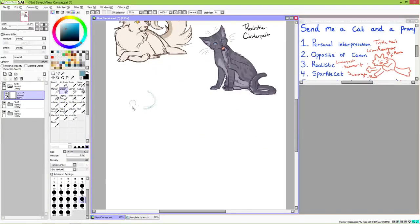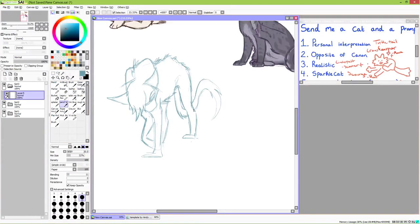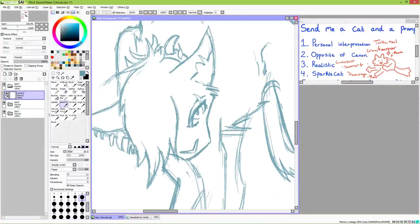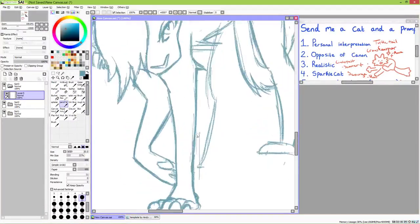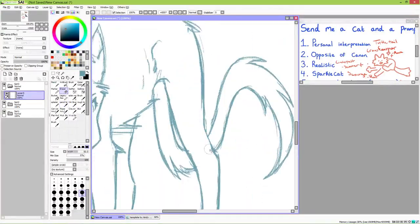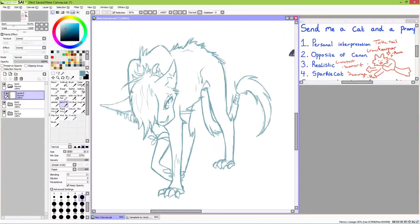Next up, we have my favorite prompt from this list, hands down: sparkle cat Scourge, suggested by Ray of Sunshine. In case you are unfamiliar with the term sparkle cat or sparkle dog, I'm sorry you've been so sheltered. But jokes aside, sparkle is a kind of design aesthetic. It's a bit hard to explain or nail down exactly what makes a design count as a sparkle animal, but some general design traits you see are as follows.